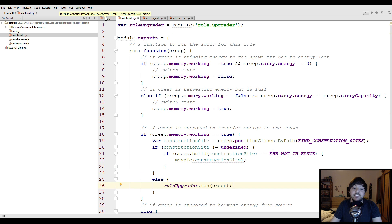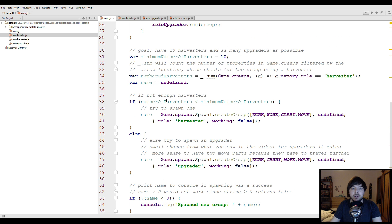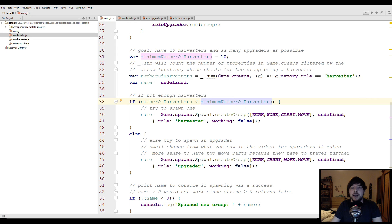The last thing left is we have to spawn a few builders. Here's the spawn code so far: it checks for the number of harvesters to be at least 10, and if not it tries to spawn a harvester; if yes it tries to spawn an upgrader. We're gonna fit builders in here as well. By the way, I changed the body layout for the upgrader — since the upgrade spot is farther away, it makes more sense to give the upgrader two move parts.